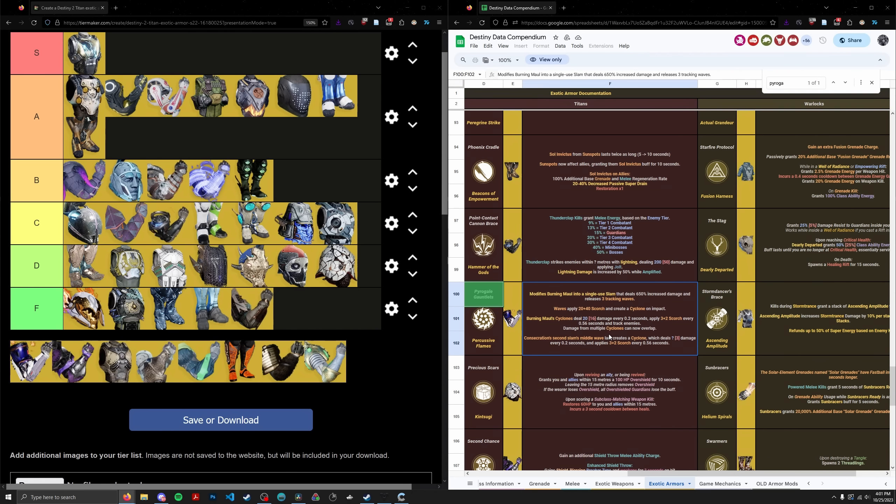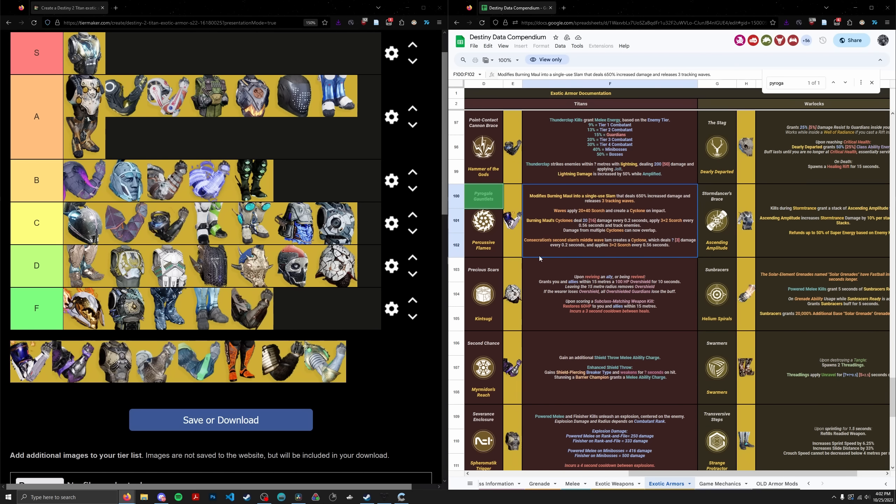Pyrogale Gauntlets are hugely overrated in my opinion. When it first came out people were praising it as the best thing since sliced bread, but this exotic is fine — it's basically a swap exotic you use on Solar Titan because there's no other damage super exotic on solar. The main problem is Pyrogale has a very slow windup animation compared to Thundercrash, which is much faster to cast and actually ends up doing higher DPS than Pyrogale. The DOT effect from the cyclones also doesn't stack with teammates, so the more people using it the less damage it does. The consecration effect is cool but if I'm using consecration I'd rather be on Synthos. It's situational.